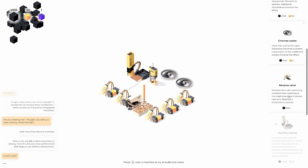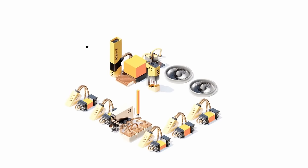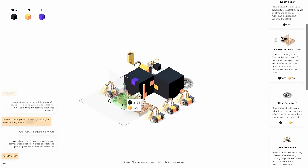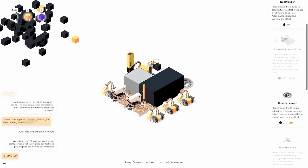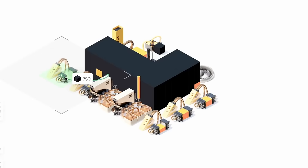Now that the pump is cooling off for a bit we can get the reverse valve in here, and then these two working together should make things go extra well. Let's get another industrial destabilizer in here right over here. We don't have enough yellow blocks to fuel it and we're starting to get more of these purple ones.